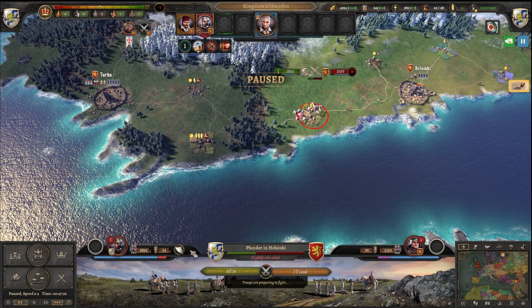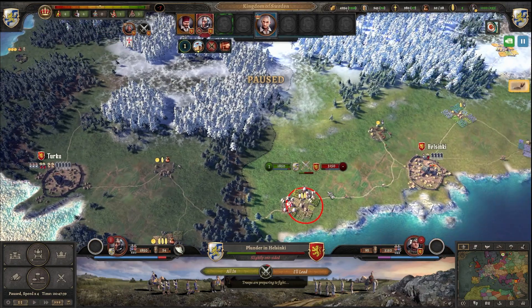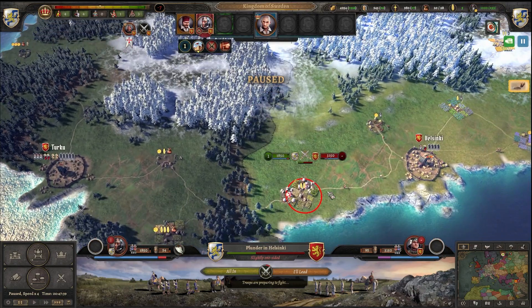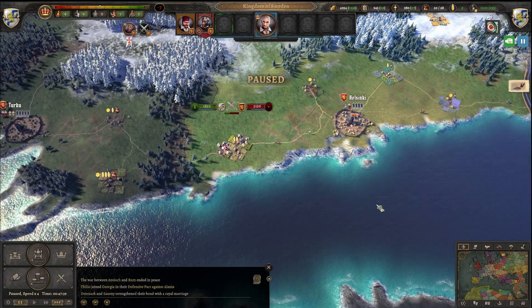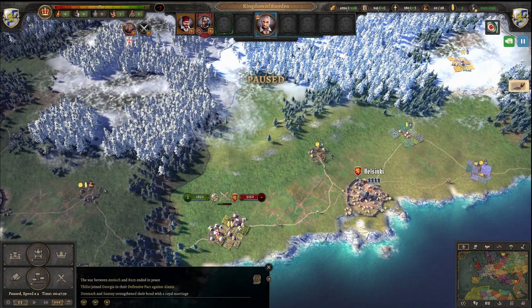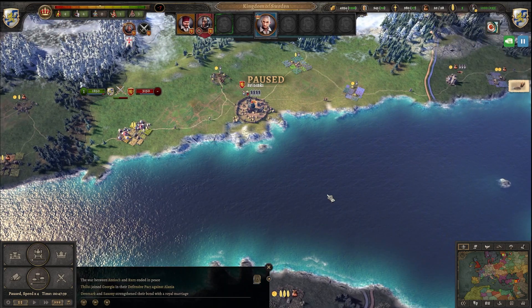Here we have retreat from battle, but when you're sieging there is an assault option as well when they have broken down. I also want to point out: you really have to be careful when waging war, because you never know what will happen. I hope this helped you to get going. Thank you for watching, and see you in my next video.